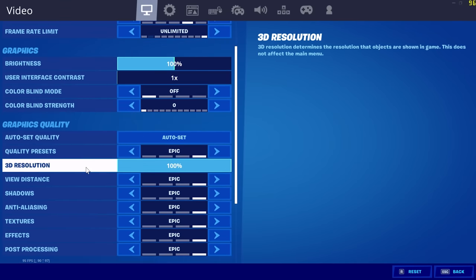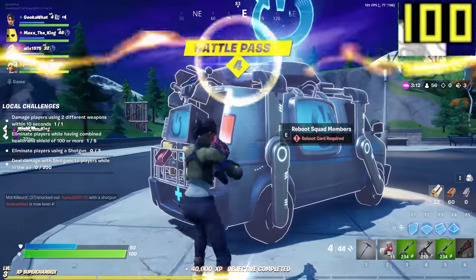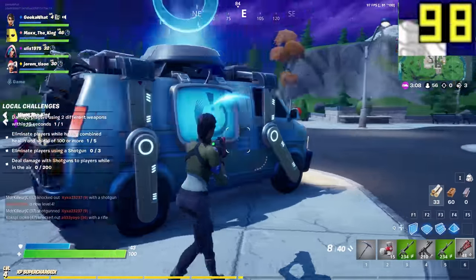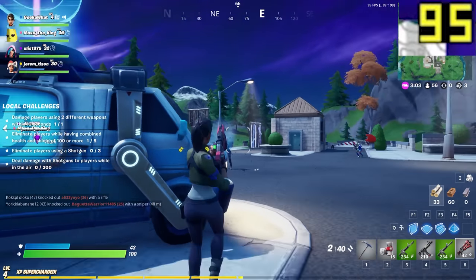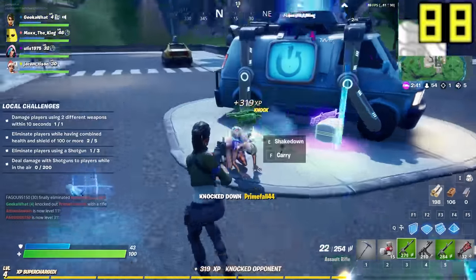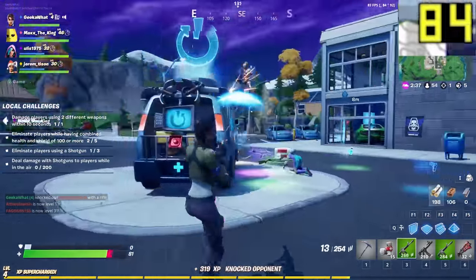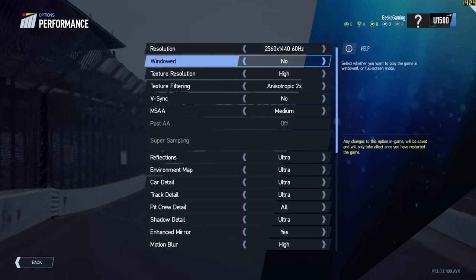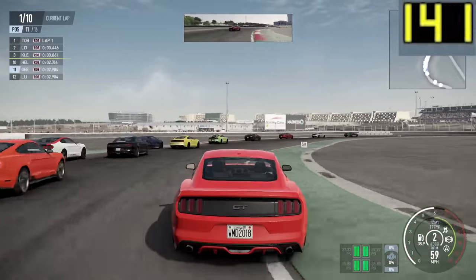Fortnite is next up — some people love it, some people hate it, but when I don't include it, people go mental. So Fortnite at 1440p epic settings: you're looking well over 60 frames per second, sometimes over 80 or 90, giving you a really enjoyable experience. Project Cars 2 is probably the easiest of the games to run today — 1440p ultra, between 140 and 150 frames per second, which is pretty impressive.